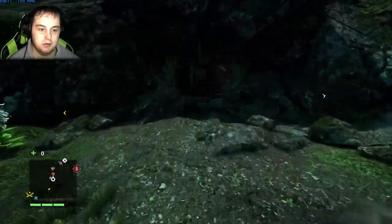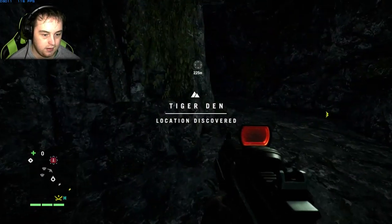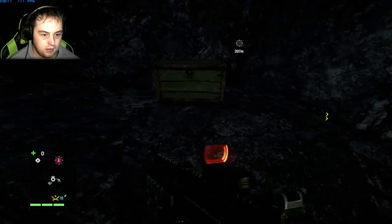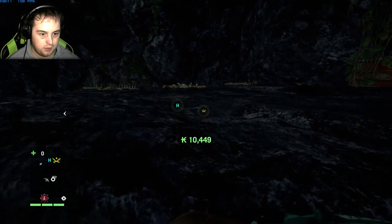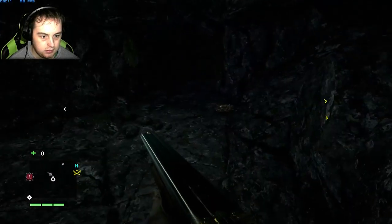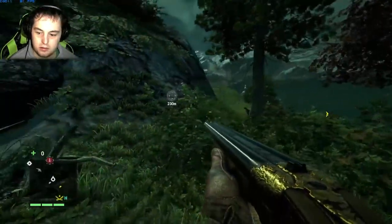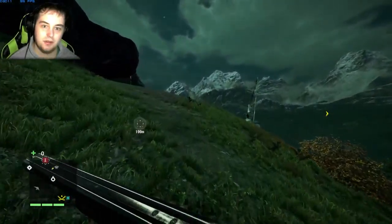A cave — what's in this cave? A tiger's den, so I'm going to guess a tiger. Found some sniper ammo in there — nice. When I came back out, where was the tiger? It's called the tiger den but there's no tiger.